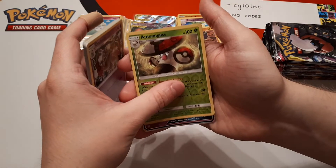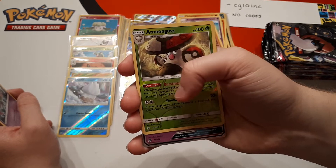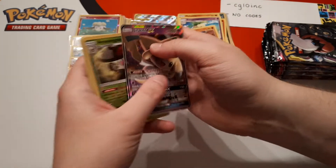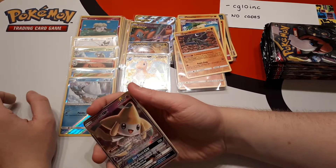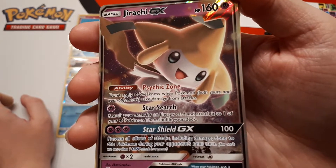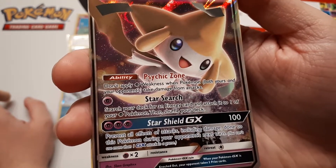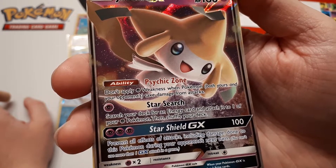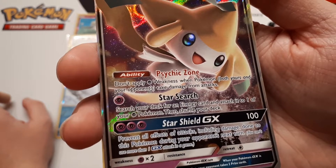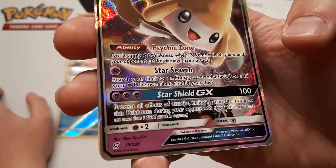Alolan Muk is the reverse of this pack, and the rare — oh! Oh! What is this? Sableye? That one? Nope! I am guessing it is Latios GX... and it is! Actually no, we have a Jirachi GX! Oh, it's cute! We have not yet unboxed a Jirachi GX. 160 HP. Its ability, Psychic Zone, says do not apply psychic weakness when Pokémon take damage from attacks. For one psychic energy, Star Search lets you search your deck for an energy card and attach it to one of your psychic Pokémon. For three psychic it does 100 damage and prevents all effects of attacks during your opponent's next turn.